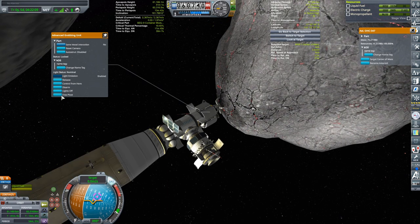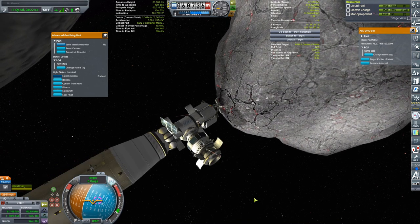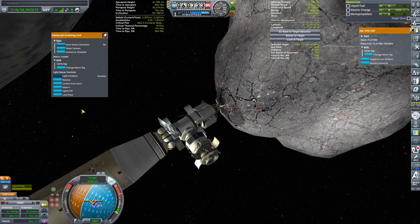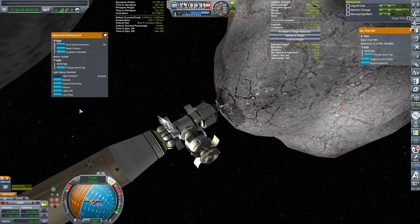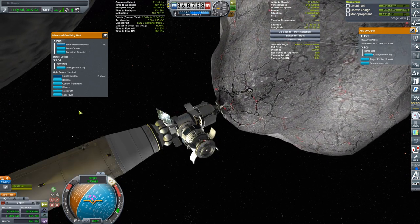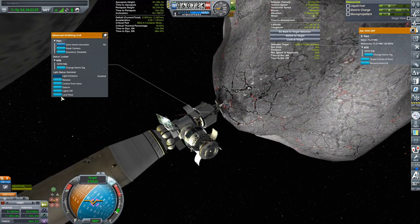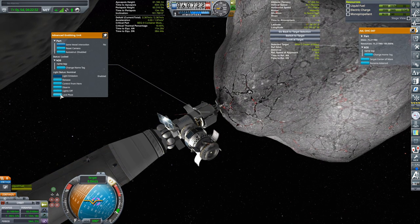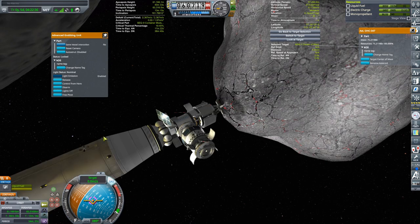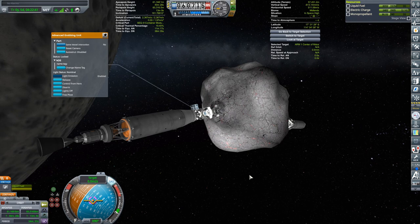Free pivot. There we go — no more wobble, everything is stable. Trying to get right up on to this. That's pretty good — I just hit lock pivot. That's pretty good. I think that's pretty good, we'll see.